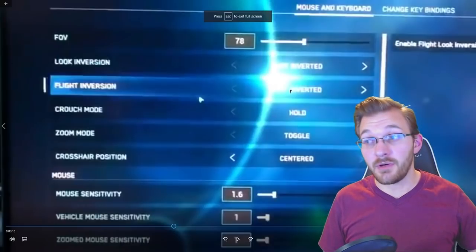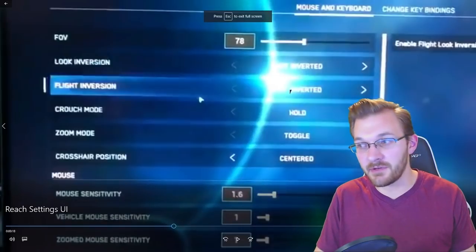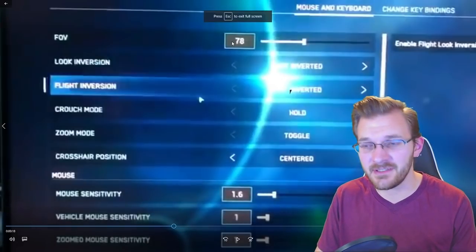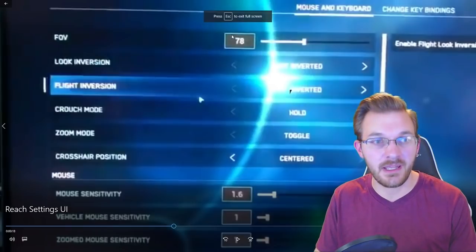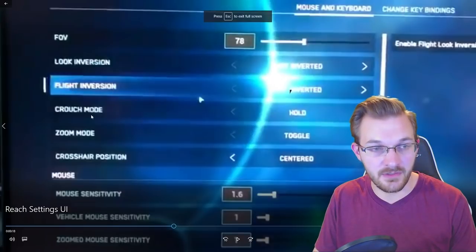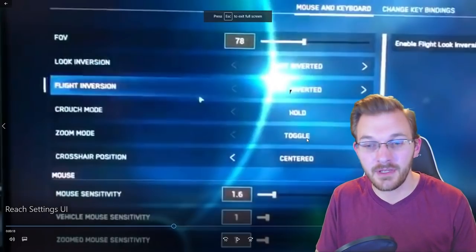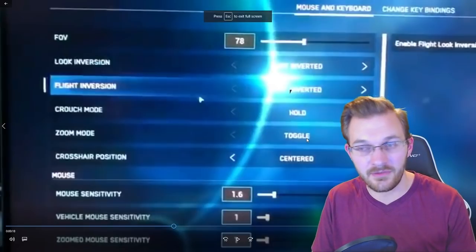I'd like to apologize for the quality of this part of the video — I ripped this off of Twitter and recorded my screen. But we can see we can change the FOV right here; this person had it set to 78. I believe it maxes out at 90, which is fine — some games go up to 120, but 90 FOV is a pretty good option. There's also look inversion, flight inversion, crouch mode — you can toggle it or hold it. Zoom mode — toggle zoom — thank God, I love using toggle zoom when aiming down sights.